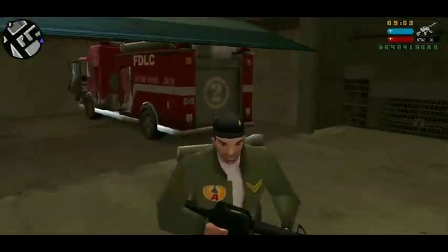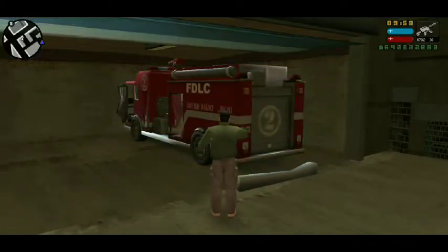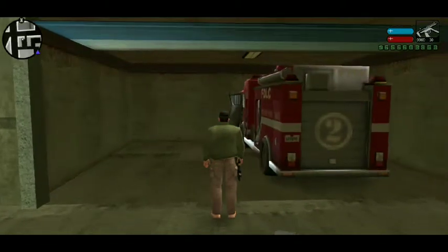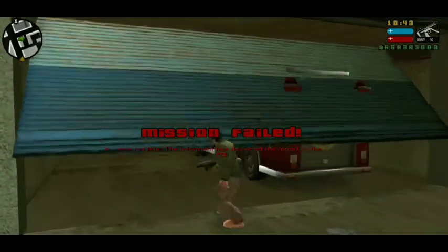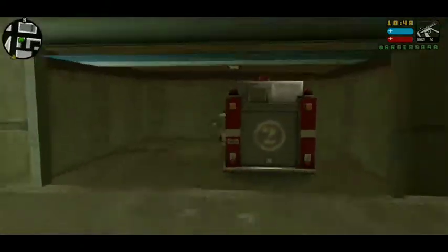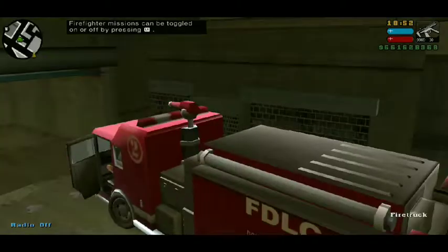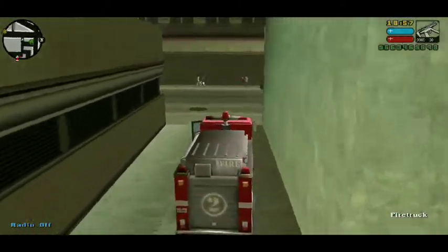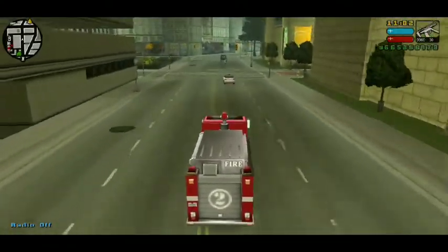We cannot save it, so we're just going to have to wait. Now you have obtained the heavy fire truck. I'm going to show you its properties. This is again the PS2 and mobile method — doors are unlocked on these versions.